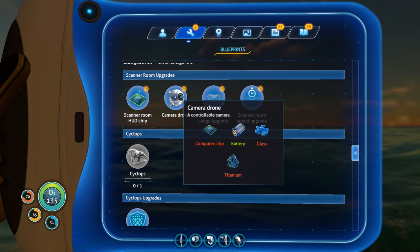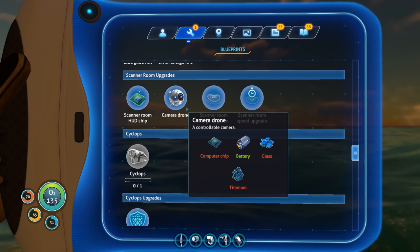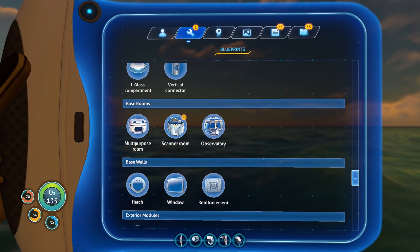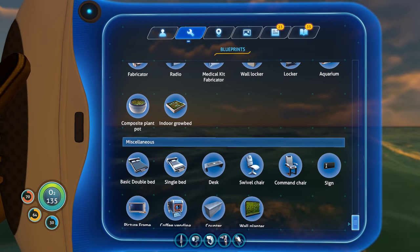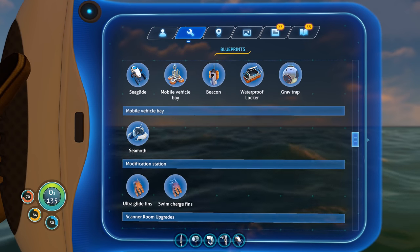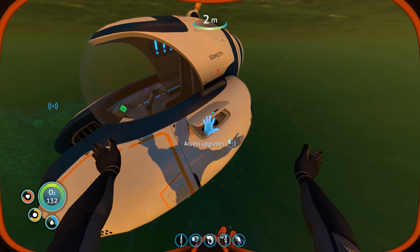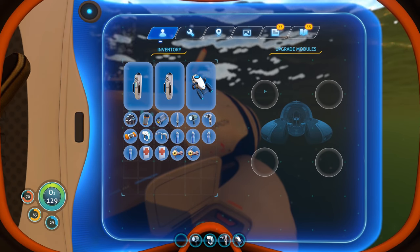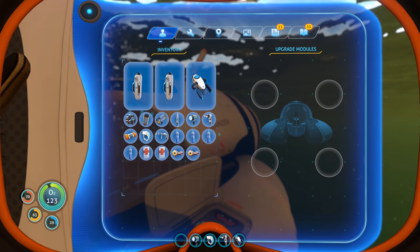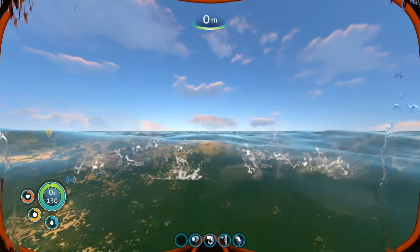Scanner room upgrades — scanner room range upgrade, scanner room speed upgrade, camera drone, scanner room HUD chip, and the scanner room itself. Bioreactor, nuclear reactor — still don't see anything for seamoth upgrades. Let me check — access upgrades. Are the upgrades just my tools? Flashlight, repair tool — no. I thought for a second the upgrades were tools I could give it, but I guess not. Okay, let's listen to the PDA.